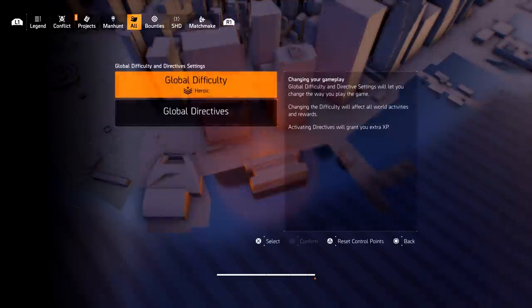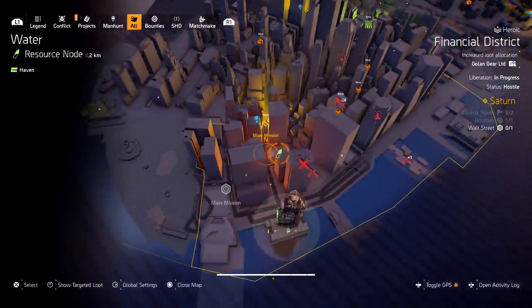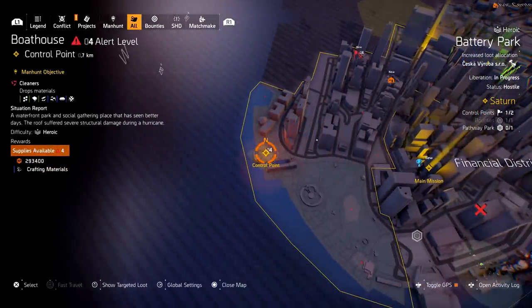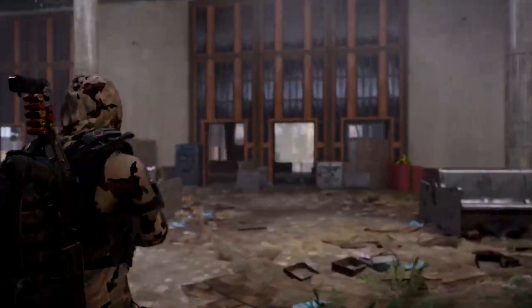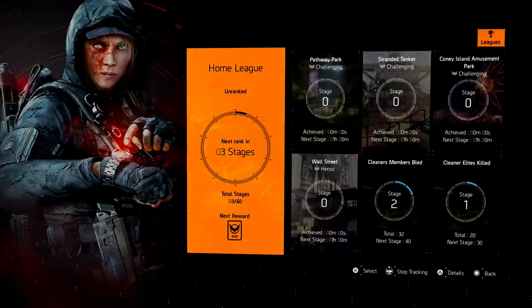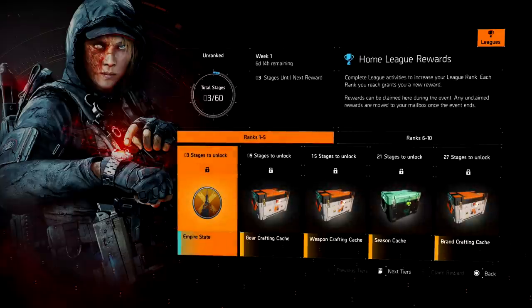Control points are going to be the fastest way to make them bleed and kill elites. You can always reset your control points if you have no more Cleaner control points by going to world difficulty and hitting reset. I have one more Cleaner control point right here I can do. Remember: doing a harder difficulty allows you to get more elites — the lower the difficulty, the fewer golden named enemies you'll get. So if you're going for elites killed, make sure you complete all the missions tied to the Home League first.